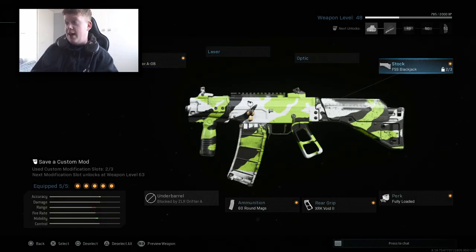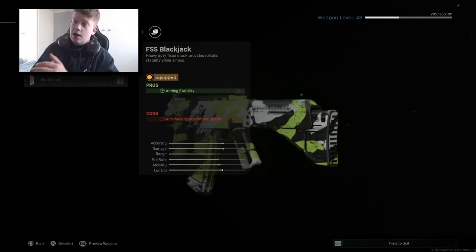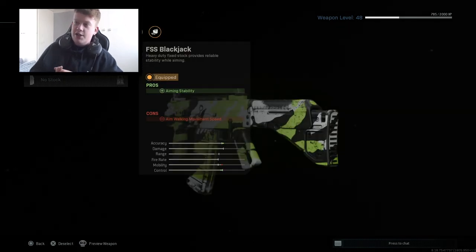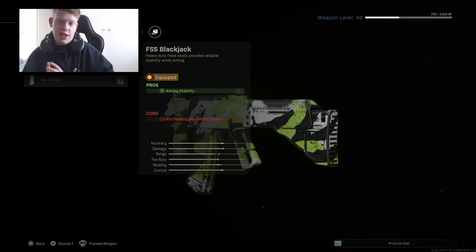Hopping into the stock: we have the FSS Blackjack. It has increased aim instability, but that's just to counteract one of the other attachments which decreased aim instability. There's something else I believe also decreases aim instability, so it counteracts that — just to maintain accuracy at longer range. And believe me, it beams at long range. If anything, it reminds me of the Peacekeeper in terms of being a hybrid SMG-AR.